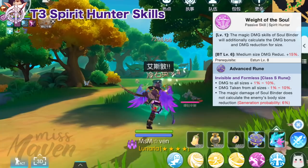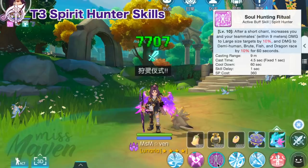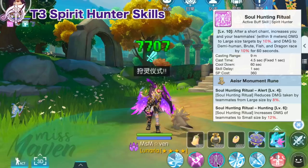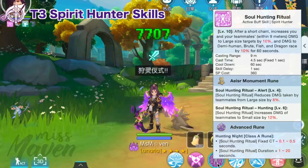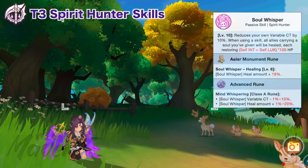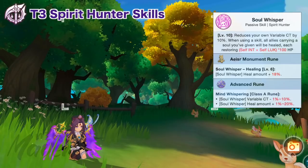For PvP, you may set Weight of the Soul to level 6 for an additional 15% medium size damage reduction. Next, Soul Hunting Ritual is a party buff that boosts you and your teammates' damage to large size by 10% to 18% with AC rune, damage to small size by 12%, and damage to Demi-Human, Brute, Fish, and Dragon races by 10%. A Class A rune can reduce its FCT from 1 second to 0.5 seconds and increase its duration from 60 to 80 seconds. Then we have the Kopea passive skill for survivability — with runes activated, it boosts your flee by 50–70, chance to dodge magic damage by 15%, and crit rest by up to 10; if you successfully dodge an attack, you recover 20% of your lost HP. There's also an option to get Soul Whisper, which reduces VCT by 10–20% with runes and heals allies carrying a soul whenever you use a skill, scaling with INT and Luck.